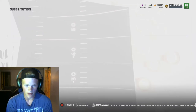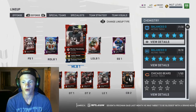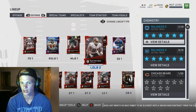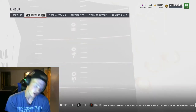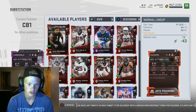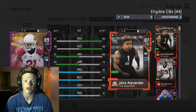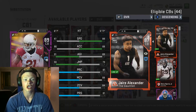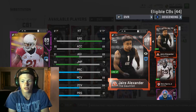We just moved Telvin Smith over to right outside linebacker — he should be an 88 but I don't know why he's not. We also got Patrick Peterson: 87 speed, 86 acceleration, 91 agility, 90 jumping, 85 play recognition, 92 man coverage, 80 zone coverage, 89 press. This card is pretty damn good for an 89 overall — I will 100% take it.